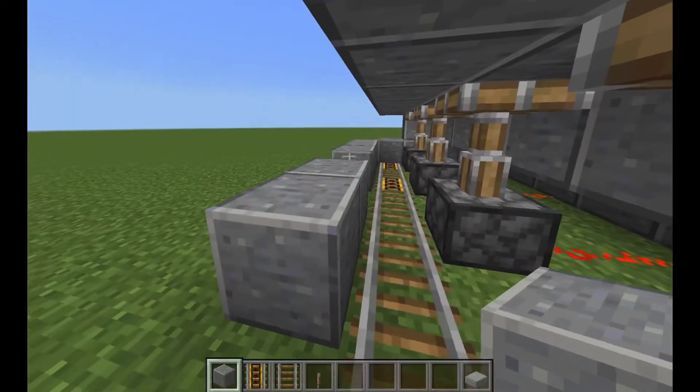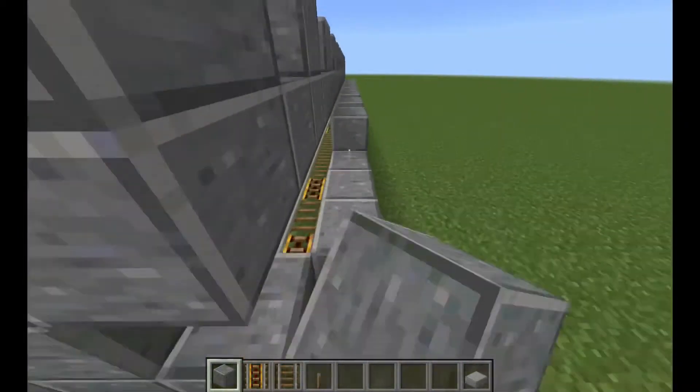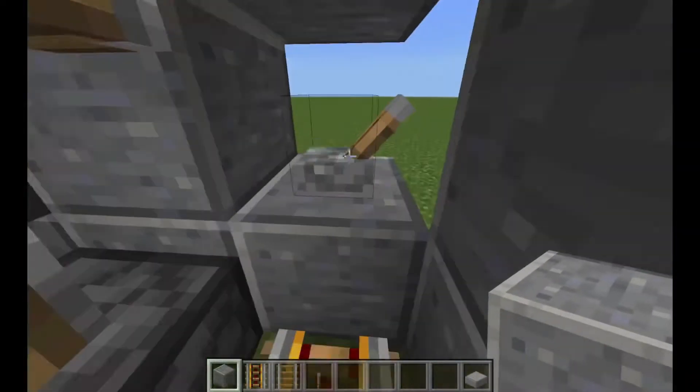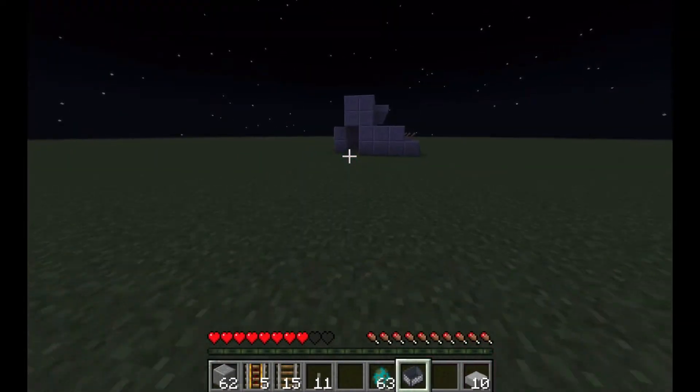Create a 2-high wall behind the rails. Temporarily break your lever and piston. Now wait till night time to capture a zombie.